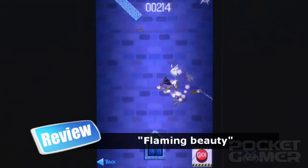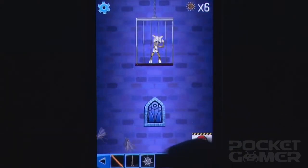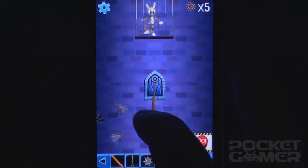You only need one carrot to unlock the next level, but you'll need 15 in total from each set of nine to unlock the boss stage at the end. Here the rabbit is armoured and your role is to first defrock him and then earn extra points for the subsequent harm you inflicted.